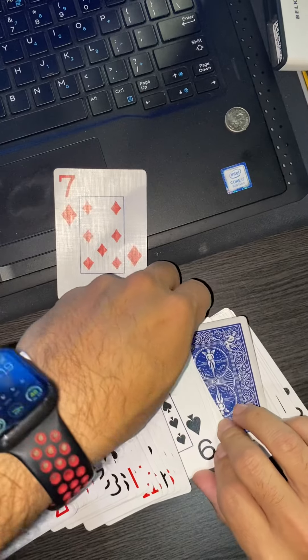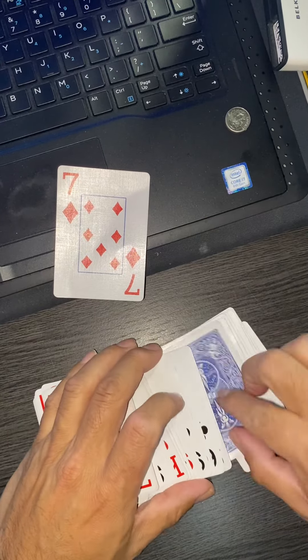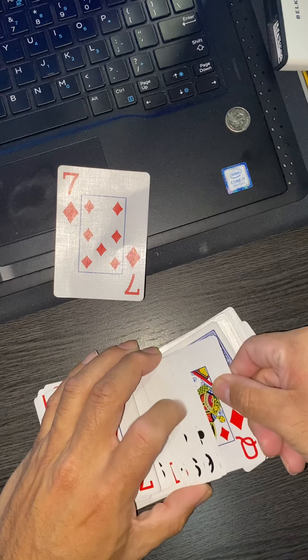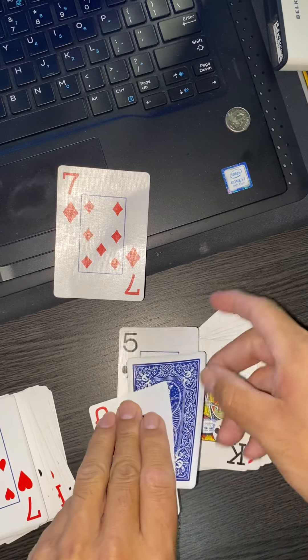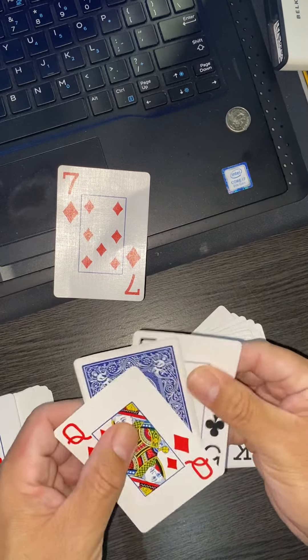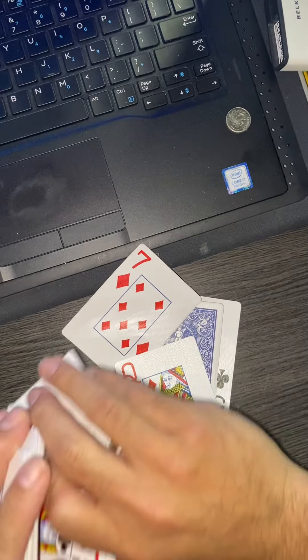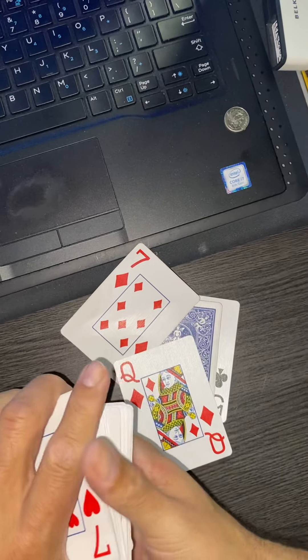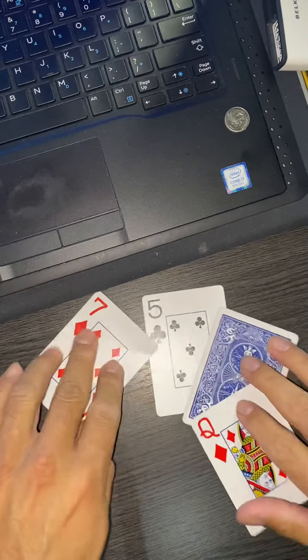So we're placing the cards right there, and this will tell us what cards we have picked. The card in front is the diamond, and what's behind it is the five of clubs. So these will be our cards — these have been the cards that have been chosen. We'll put this deck to the side and now we have our chosen cards.